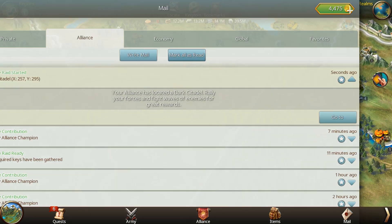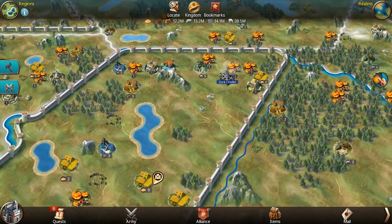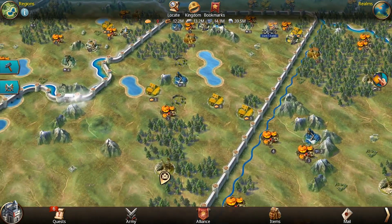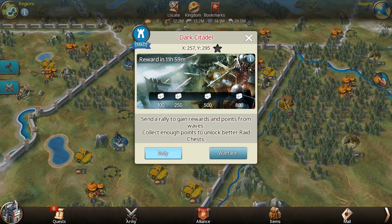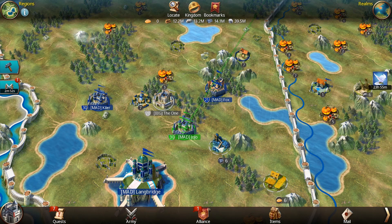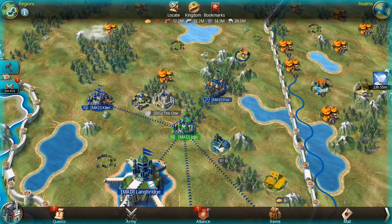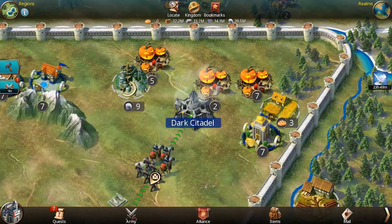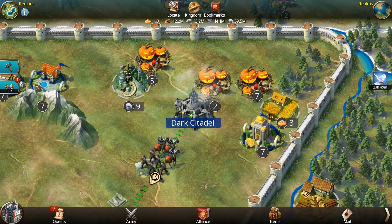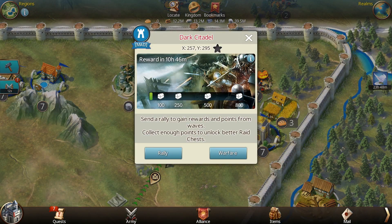Once begun, the Dark Citadel will spawn on an empty tile somewhere within your territory. An icon will appear on the menu screen showing all allies that a raid is currently active. Each player starts with one free rally for the raid and can purchase up to two more; however, there's no limit on the number of raid rallies a player can join. Each rally represents a single run against the Dark Citadel's defenses, which consists of 20 waves of bloodthirsty warriors.